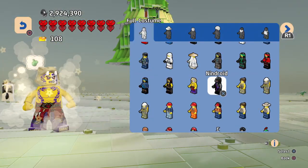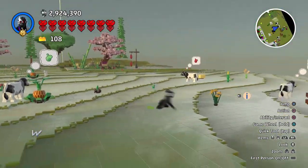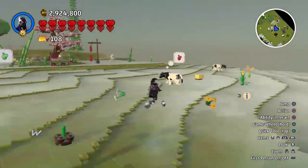And then finally we have the Ninjroid — Ninjroid was the very first character we unlocked. He's some kind of cool ninja robot. So that's about everything for the LEGO Ninjago DLC.